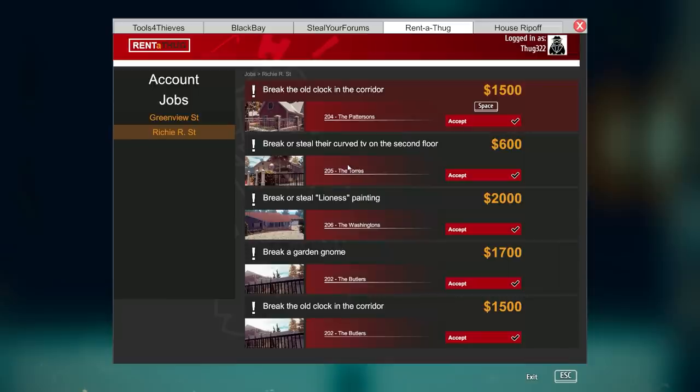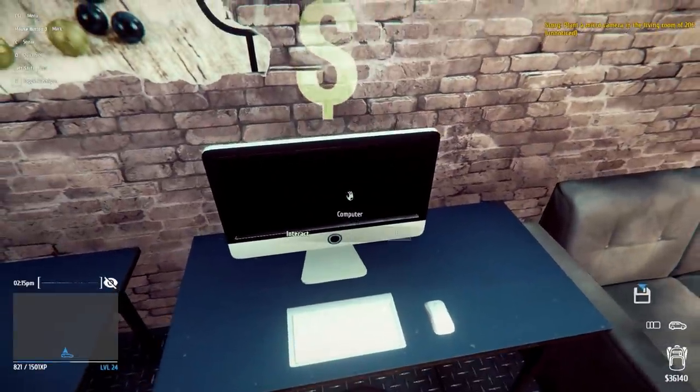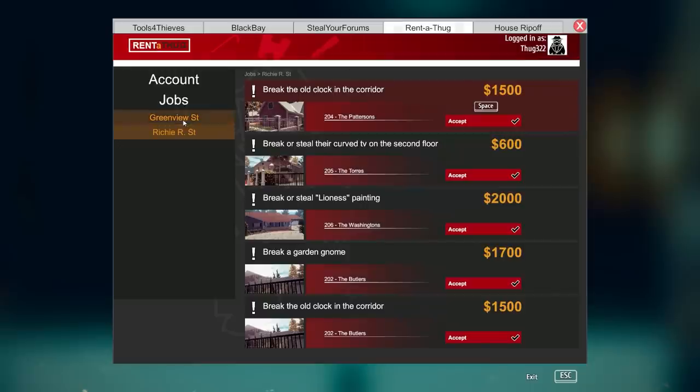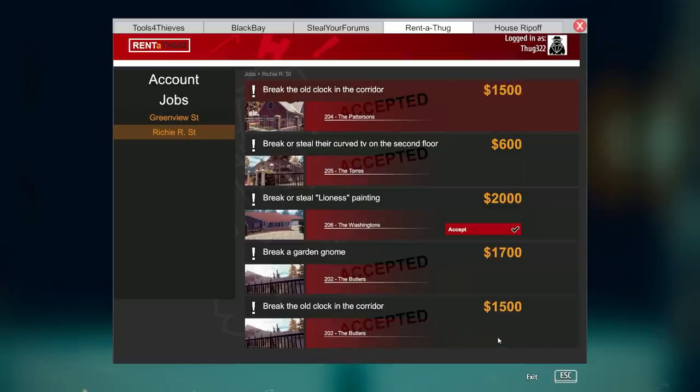Rent-a-thug, so I guess we're doing some rent-a-thug jobs today. 206 is the one that can go fuck itself — big time. Let's avoid all 206s and dedicate a full episode to that. 2,000 bucks for 206 to break or steal the lioness painting — if I steal it and sell it I make even more money on top. Break a garden gnome at 202 — easy. Break the old clock in the corridor, break or steal the curved TV on the second floor — 200 bucks, probably relatively easy.